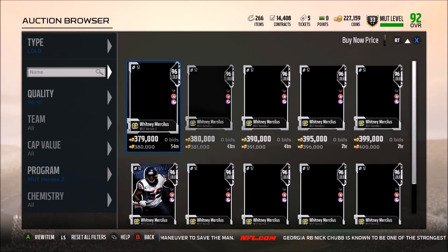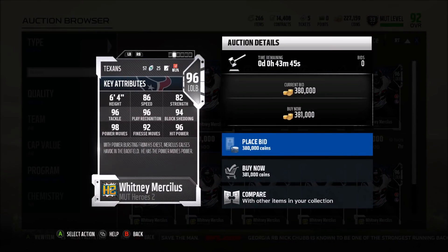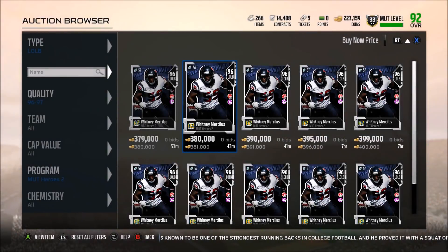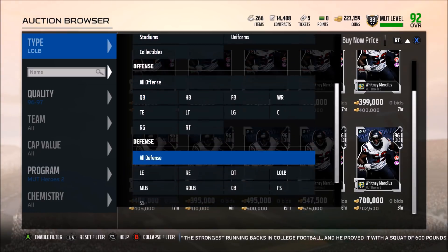At linebacker, we have Whitney Mercilus and his hero trait is power move — so he's going to be better as a pass rusher than a guy actually in coverage. He's a guy you're going to want to rush. 86 speed — very good. 96 tackle, 96 play rec, 94 block shed, 98 power move, 96 hit power. One of the better pass rushers in the game — definitely a good card. I'm not going to say he's a must-have, but that's a good pass rushing card for sure.